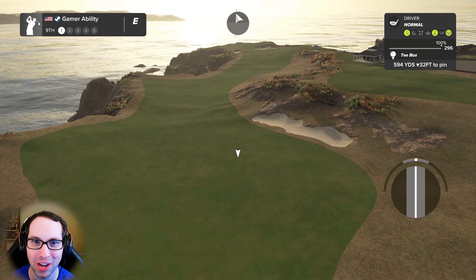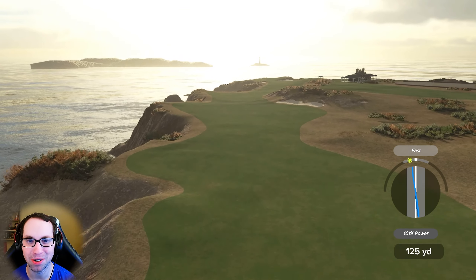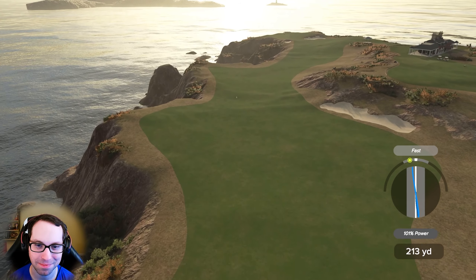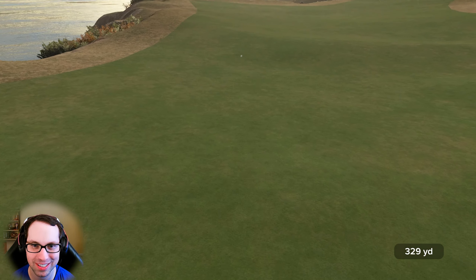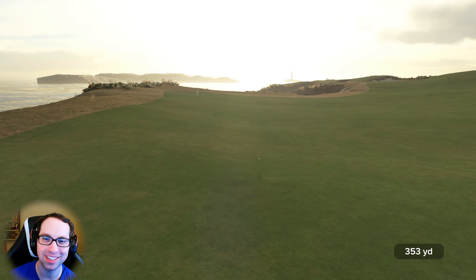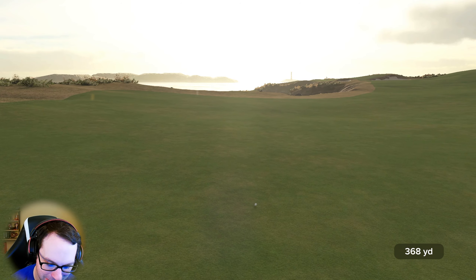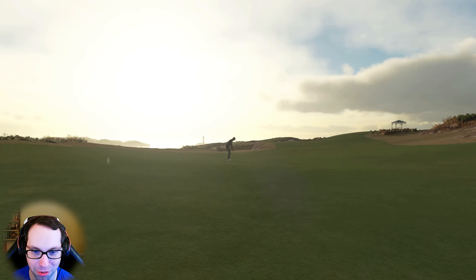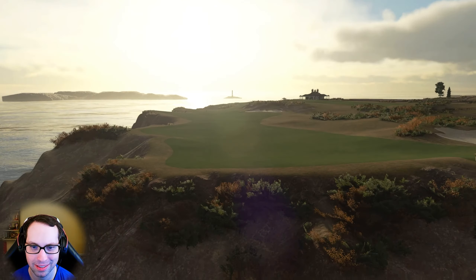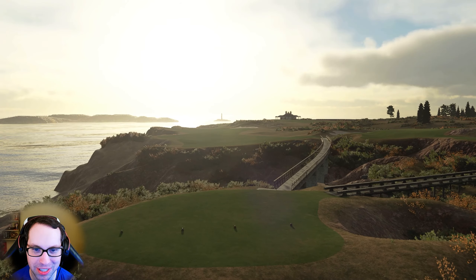That's when you know shot dedications are bad on the channel — when I have to invoke a specific bylaw to call one back. We take shot dedications seriously here. 594 downhill 32 — we only get three with one bonus. Beautiful golf hole though — this is a gorgeous course. Such a stunning view with the lighthouse in the background. The way the lighting is — this is just a picture-perfect golf hole. It's a picture-perfect golf course.